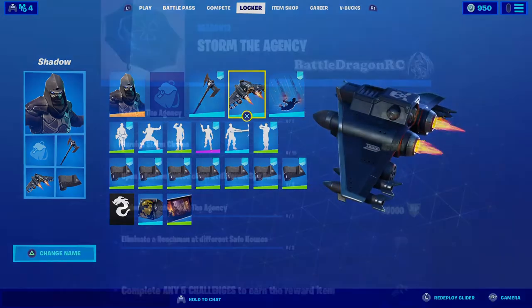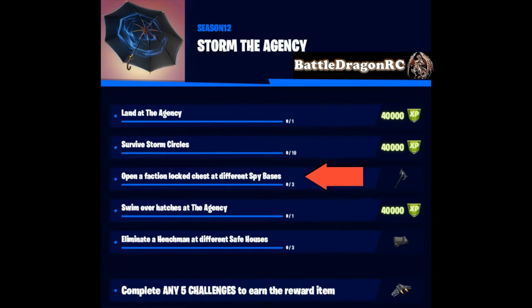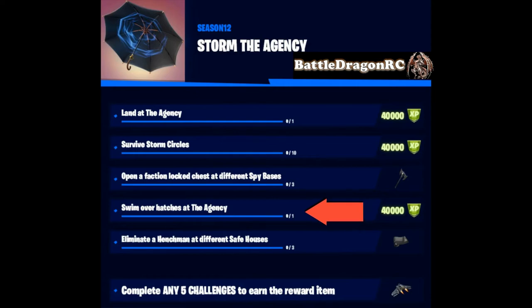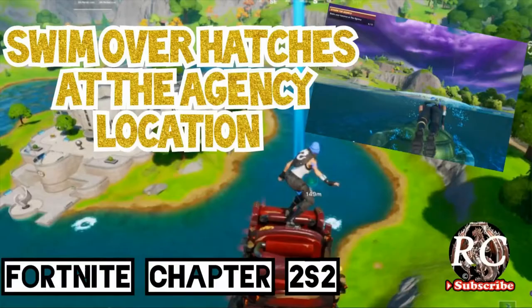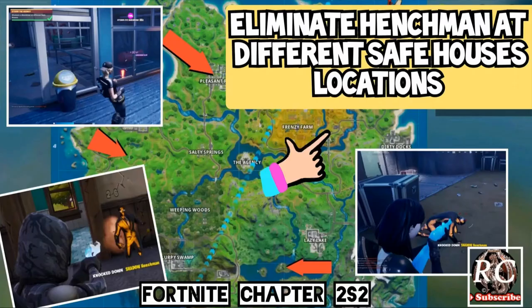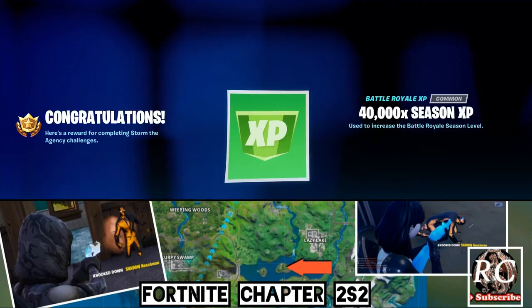...a little challenge board will appear called 'Storm the Agency.' The challenges are: open a faction loot chest at different spy bases, swing over the hatches at the Agency, and eliminate a Hatchman at different safe houses. I have videos on all three of these challenges and I'll link them in the description below.